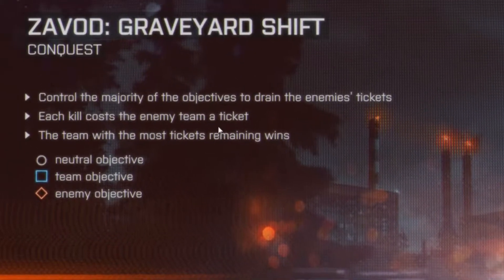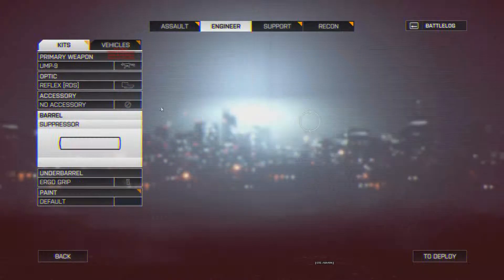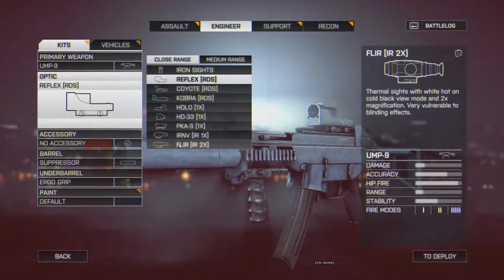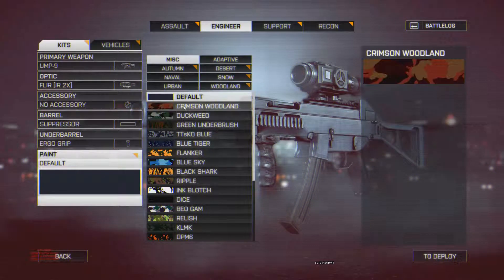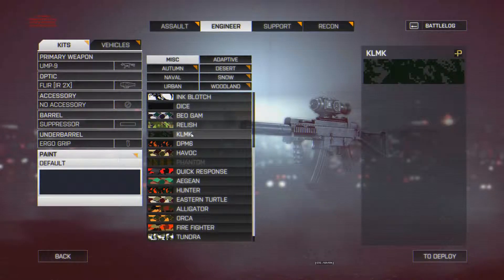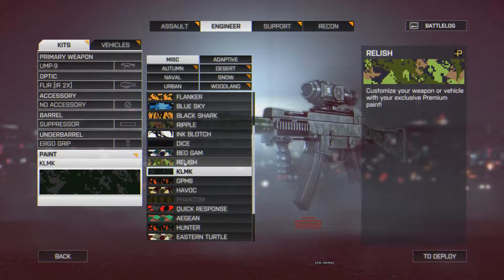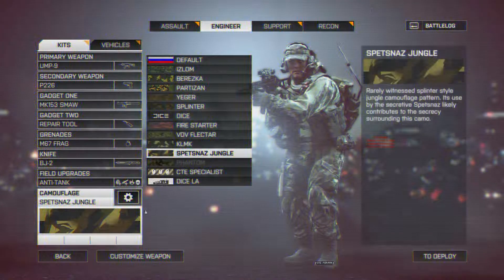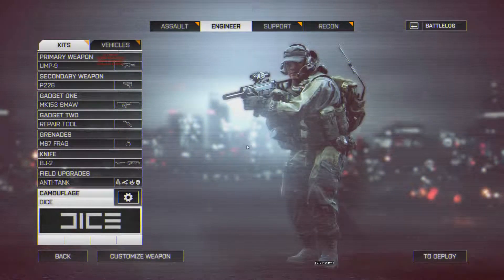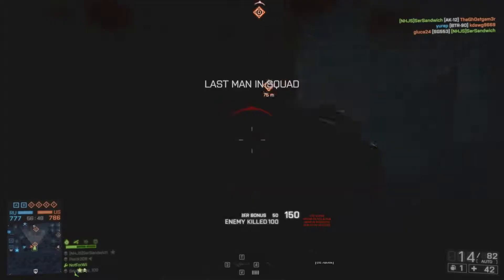Hi guys, it's Not4Wii, and today I've got some gameplay on the night map Zevod Graveyard Shift, which is the night map on the CTE servers at the moment. I've got a clip here showing you the setup I'm using — it's the UMP9 with the FLIR night vision scope, suppressor, ergo grip, and the black dice camos.